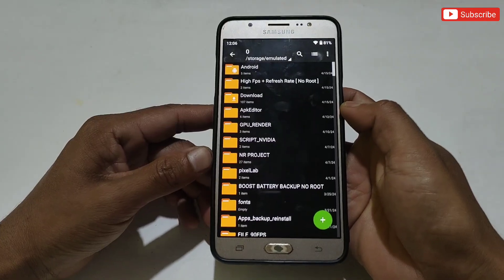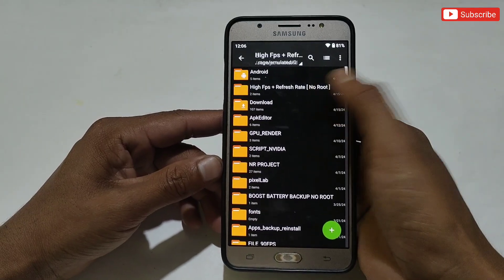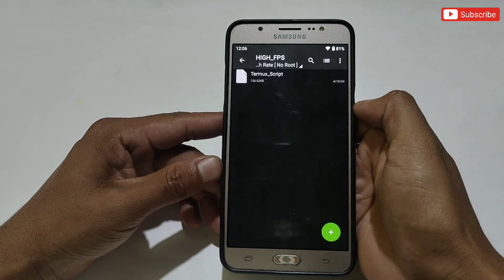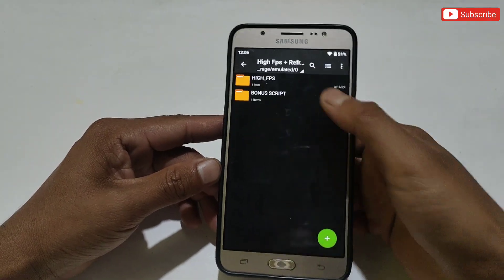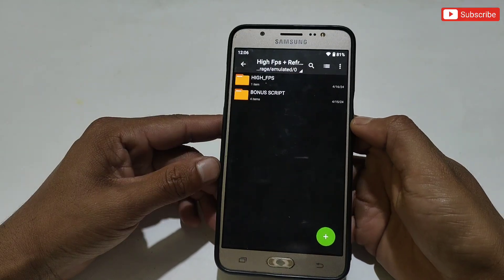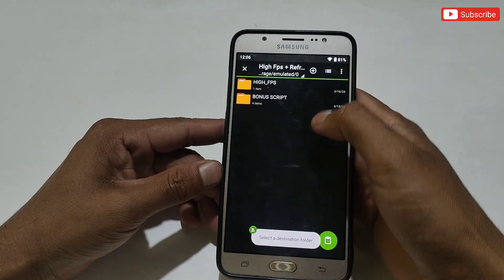After installing, also download and extract the script file named 'High FPS Plus Refresh Rate No Root'. Here you will get the high FPS script file and bonus script to boost your phone systematically. Now copy the high FPS folder and paste it in internal storage.